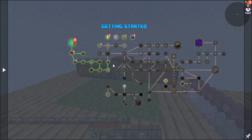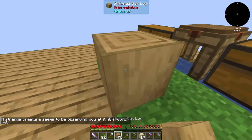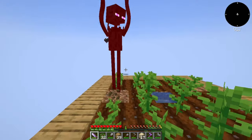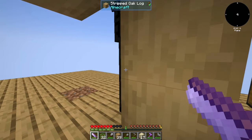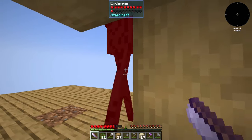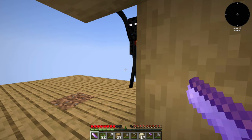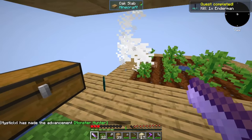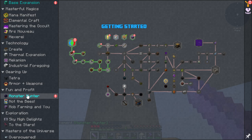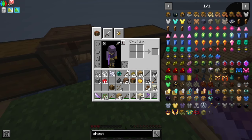Another Enderman broke my farm — that's the last straw, we're gonna have to kill this one. I wonder if these stop spawning. Monster bounty: kill one Enderman, quest complete. I assume that's just a bounty board — a lot of mod packs nowadays have that. We have an ender pearl and it can be bartered from Piglins.